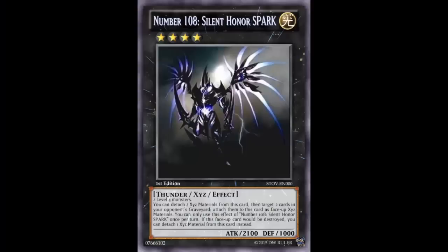Welcome back to Fake Card Friday. Today we're looking at a card called Number 108 Silent Honor Spark. It kind of gets rid of that whole 'Silent Honor Arc' thing - the arc being 'shark' - and it's Number 108 instead of Number 101. They're not the most creative card.